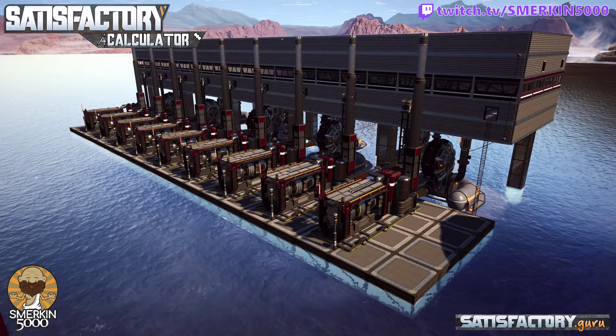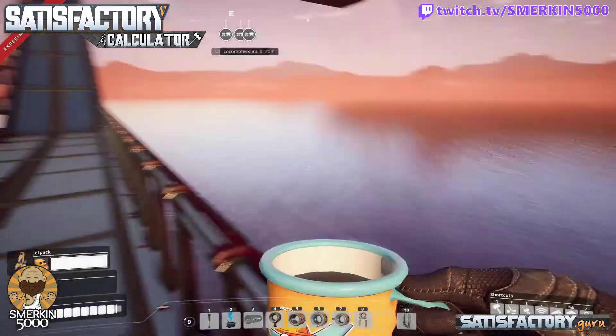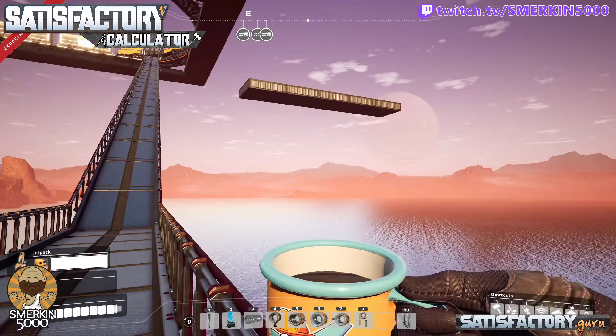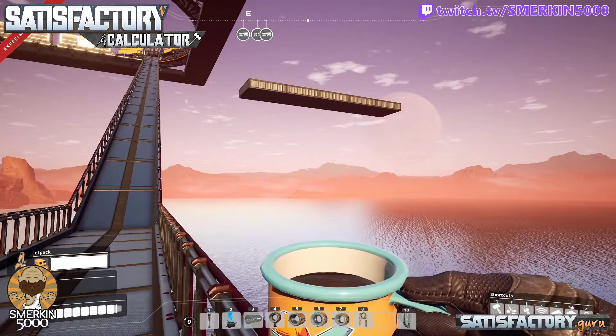This whole setup balances quite well with a few different things. Now we need to get to the actual building stage, where we are going to put the foundations down below. As you've seen before with the building techniques we've used and talked about, we're maintaining foundation alignment.